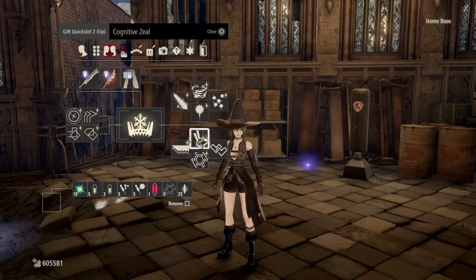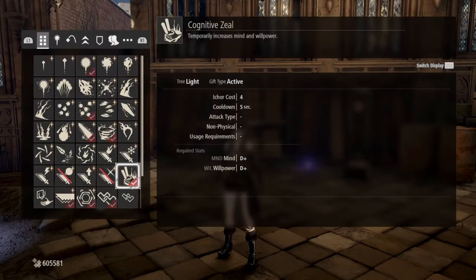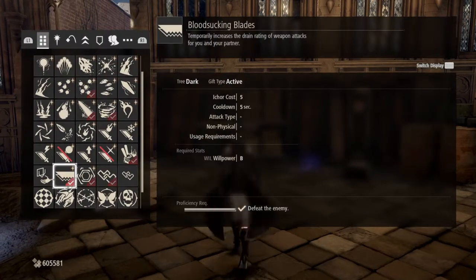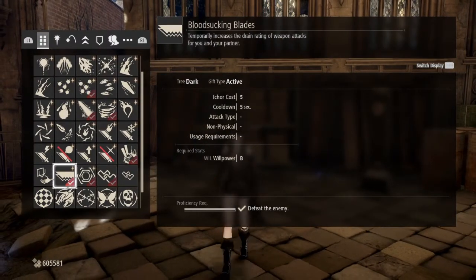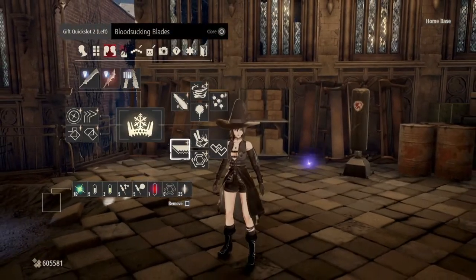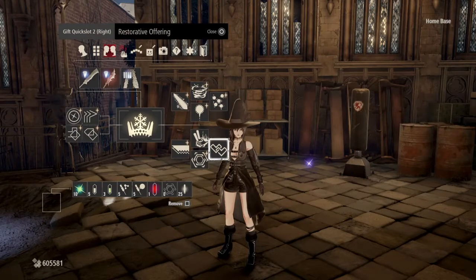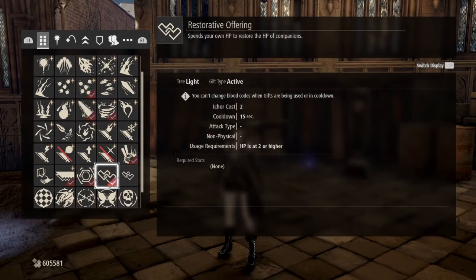The bottom abilities here are pretty straightforward as well. Cognitive Zeal to increase Mind and Willpower — we're just there for the Willpower. Bloodsucking Blades for the Drain Rating, because you can't cast spells without your I-Core, so do whatever you can to get more. Gift Prowess for Gift Speed, because Dark Spells are notably pretty slow, so if you can cast a little faster and not get slapped in the process, that's pretty nice. And Restorative Offering — revive your buddy, just use it, be the cool guy who keeps this.